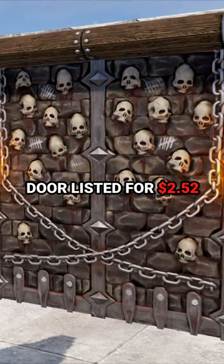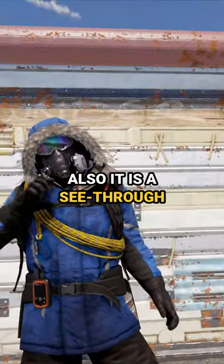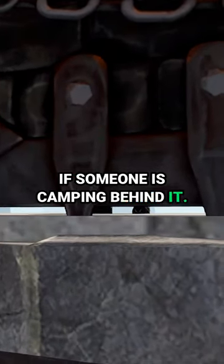These are the top 3 pay-to-win garage door skins. The first one is the Dungeon Garage Door, listed for $2.52. Not only does it glow in the dark, but it is also a see-through garage door skin, so you can check if someone is camping behind it.